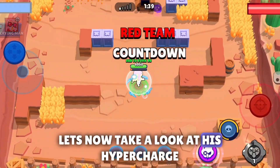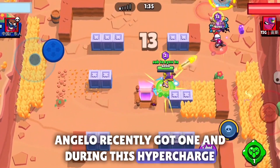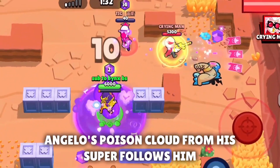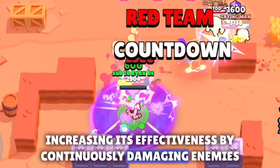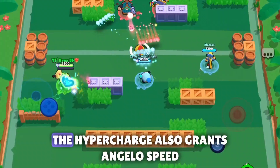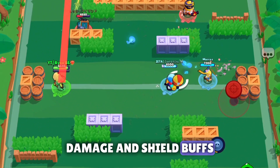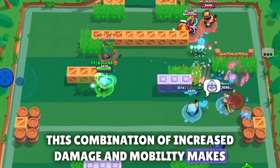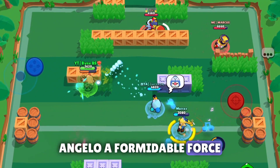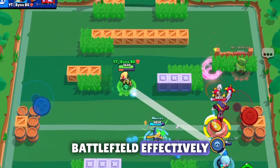Let's now take a look at his hypercharge. Angelo recently got one, and during this hypercharge, Angelo's poison cloud from his super follows him, increasing its effectiveness by continuously damaging enemies in range. The hypercharge also grants Angelo speed, damage, and shield buffs. This combination of increased damage and mobility makes Angelo a formidable force, allowing him to pressure enemies and control the battlefield effectively.